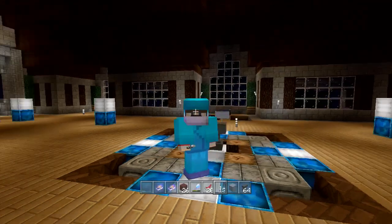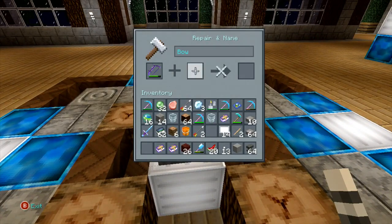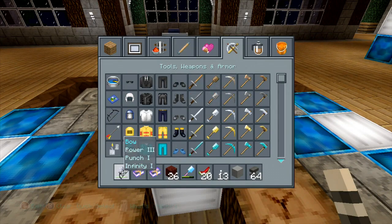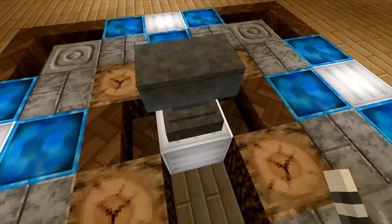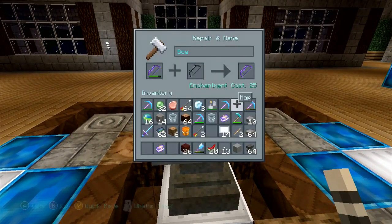Another important thing: you are not able to repair things like bows by throwing string and sticks into the anvil. What you need to do is have another bow and throw that in. I threw in another bow and it went ahead and repaired it, retaining all of its enchantments — but you need another bow to repair a bow. Same thing with shears. Granted, this isn't much to make, but it cost 25 levels to fix just that tiny sliver of durability.